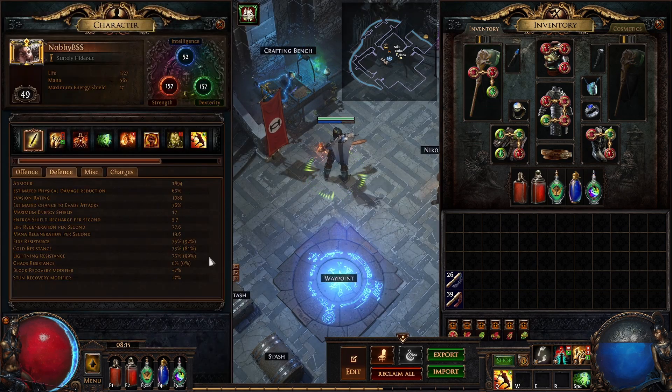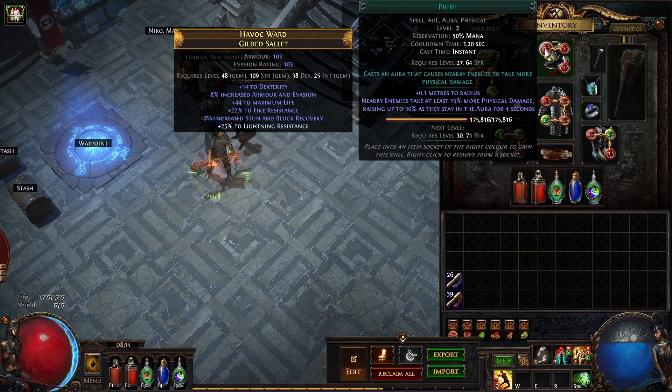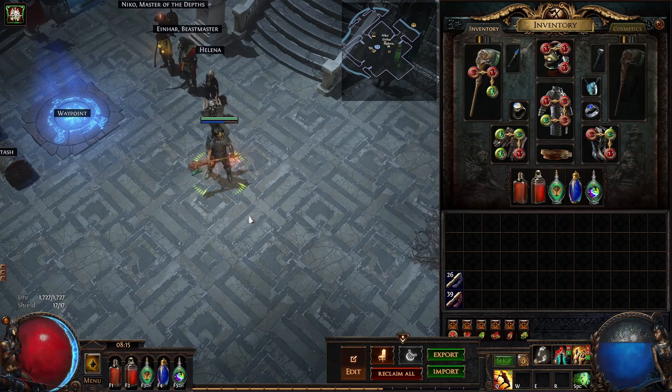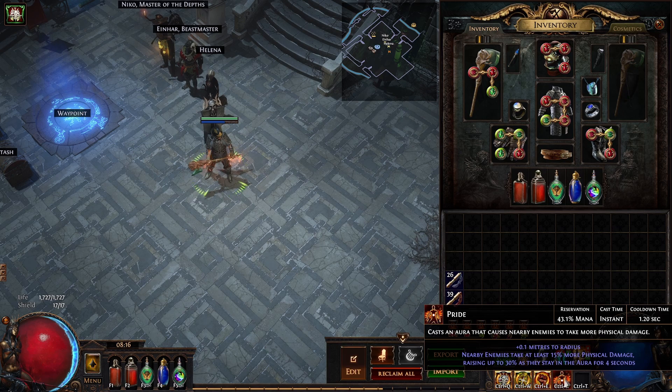So we are now good on defences — 92, 81, 99 — all three capped at 75, exactly where we want to be for the end of Act 5. I've also been carrying Pride as an aura, and I've just put it on my hotbar. We'll see if we can run with Pride now, because we've had some skills in the passive tree that reduce mana efficiency. It now only takes 43 mana as opposed to 50%.